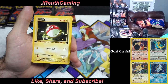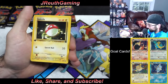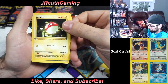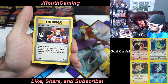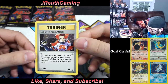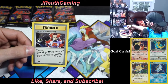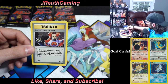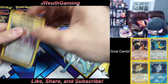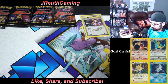Oh boy — it's a trainer: Rocket's Sneak Attack! Not holographic, but that is our rare. That is our first rare from these packs. We're going to sleeve up all the rares, that's just what you do. So there's our first trainer rare from the first pack.